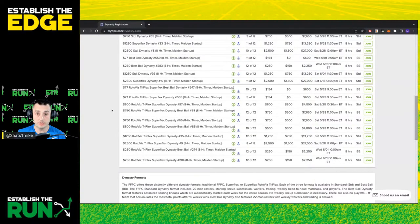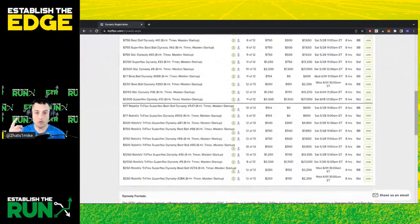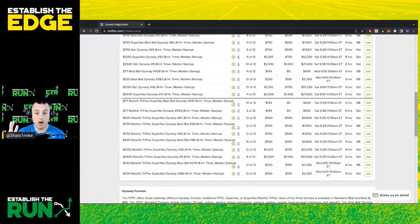Your starting roster spots are going to be one quarterback, two running backs, three wide receivers — which is different than other FFPC formats — one tight end, and then here's the kicker: two regular flexes and one super flex. So you're starting nine players each week. There's no kicker or defense to worry about, which I also like.